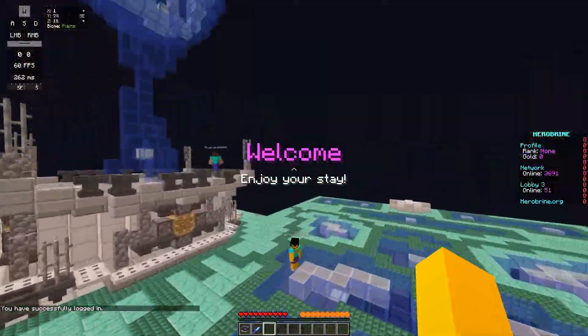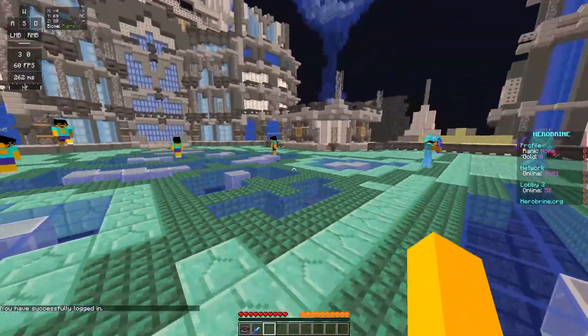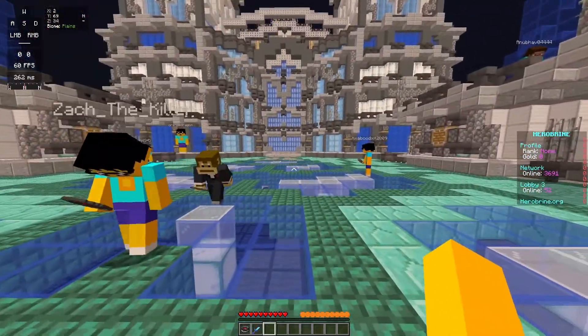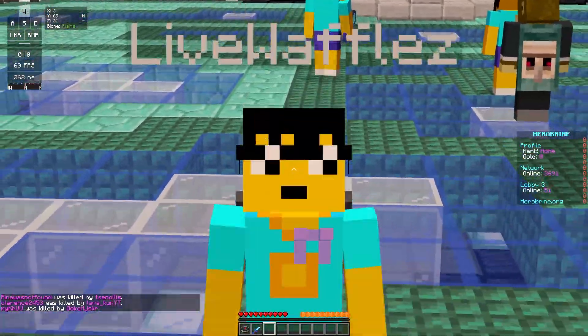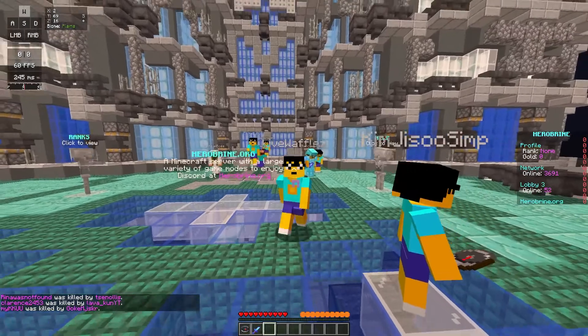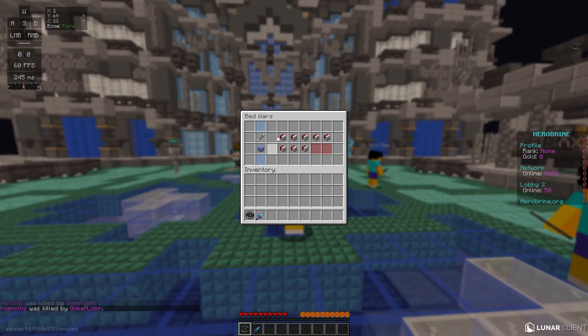Alright, so this is the second server — the Herobrine network. Again, it says on the right-hand side of my screen that you can buy ranks, and I am extremely confused as to why someone would buy a rank for a cracked server. But I guess we can just hop into a game of Bedwars.